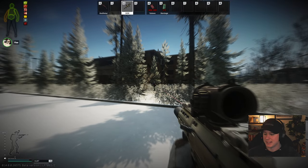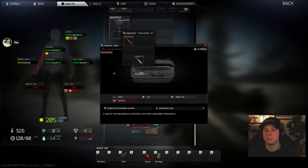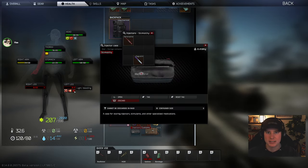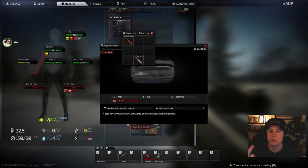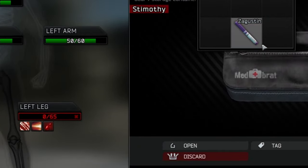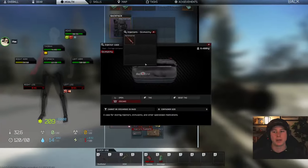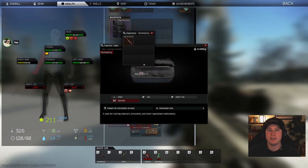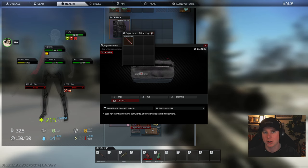Last but not least, the Zagustin stim is going to be your best friend for bleeds. You forgot your bleeds? That's what Zagustin is for. You could have six heavy bleeds on every single body part and Zagustin would fix all of them.